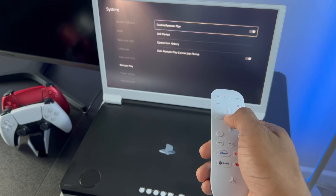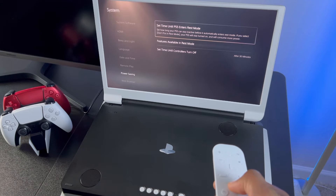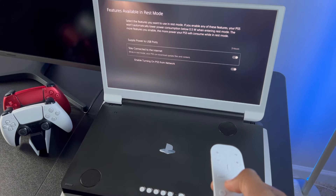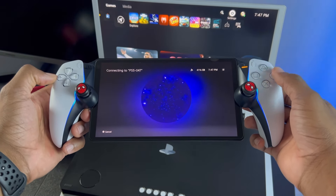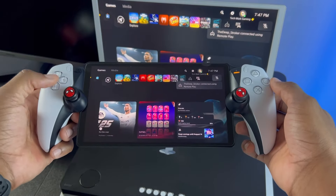Click into that sub-menu and make sure that Remote Play is enabled. If it's already on, just turn it off and back on. In addition, inside of the Power Savings tab, scroll down until you see Features Available in Rest Mode, click into that sub-menu, and you'll see the option that says Stay Connected to the Internet. If it's on, turn it off and turn it right back on for a fresh start. Then go back to the PlayStation Portal and click continue. You can now see we're going to connect to the PlayStation 5 — it might take about a minute, so be patient. And just like that, we are now connected.